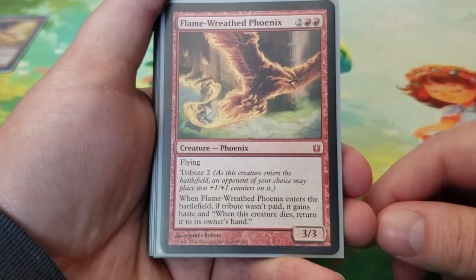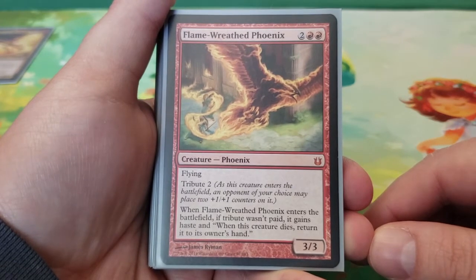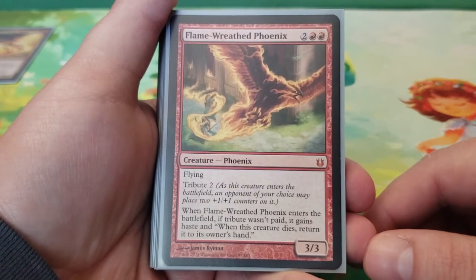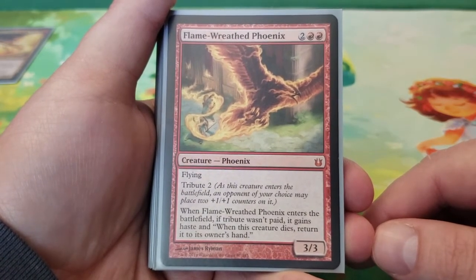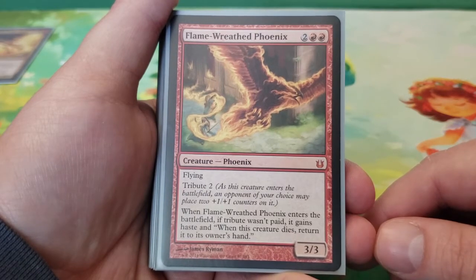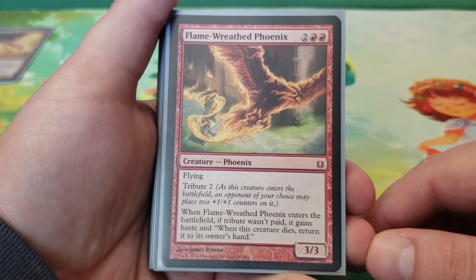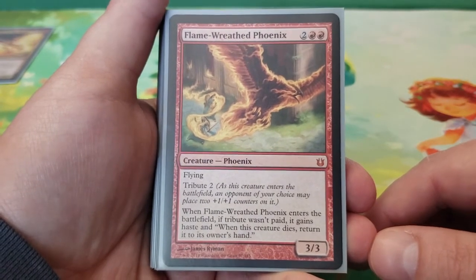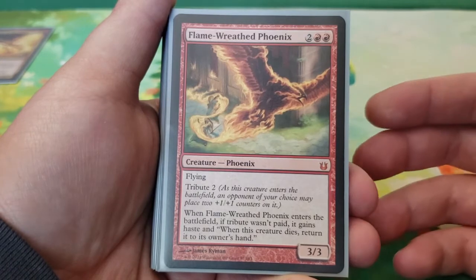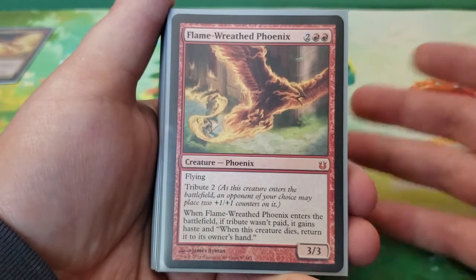Next we have a phoenix that is four mana for a 3/3 flying with Tribute 2. As this creature enters the battlefield, an opponent of your choice may place two +1/+1 counters on it, making it a 5/5. However, if tribute wasn't paid, it gains haste and when this creature dies, return it to its owner's hand. So if tribute is paid, it does not have haste and does not have a phoenix recursion ability. If tribute is not paid, it can reoccur like a normal phoenix — which has its ups and downs, but there are a lot of ways to reoccur things outside of the phoenix's own abilities, so I'm not too worried about it losing the ability to reoccur itself.